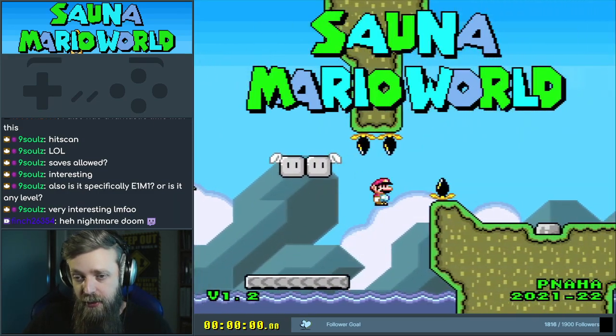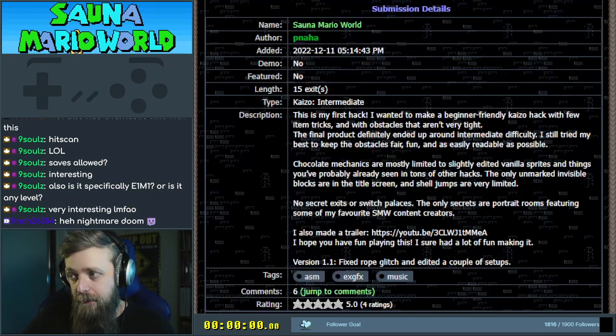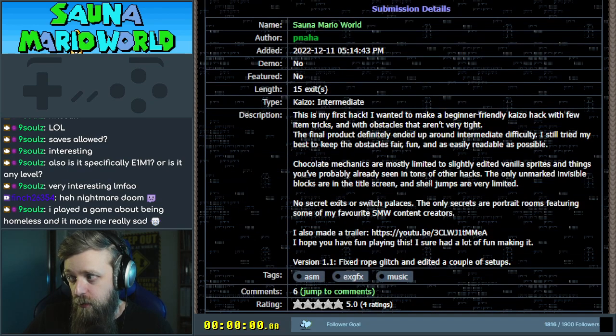It's Sauna Mario World, and it's someone's first hack that is an intermediate hack. It's P-Naha, who has a submission. They do have a 1.2 in waiting, and that's the one I'm playing. I believe this one they have some comments about some things being broken. Anyway, 15 exit, intermediate, and it's their first hack.